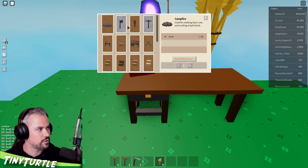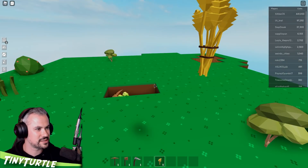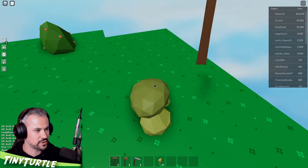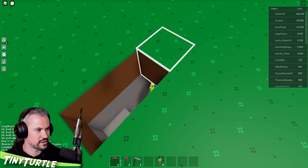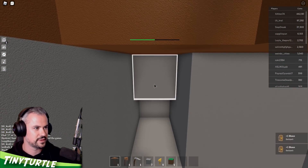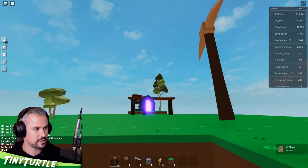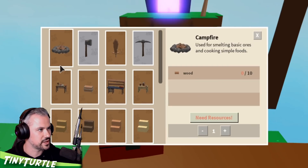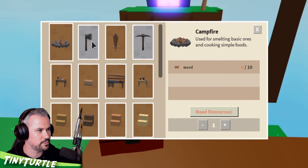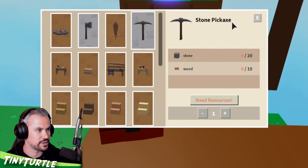We need some wood - 10 wood for a campfire. Are the trees regrowing? I planted new saplings just there. We're gonna need some stone as well. Do you want to start with some basics like campfires? We haven't even done tier one yet. We can do a campfire, we need 10 wood, and a stone axe and stone pickaxe - that's what we should do.